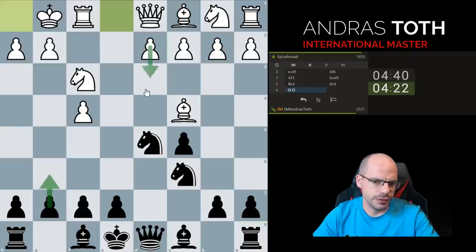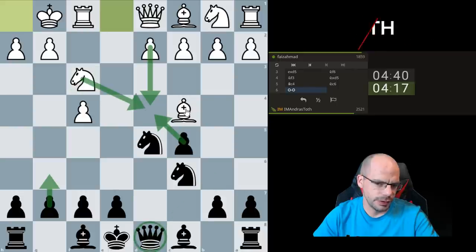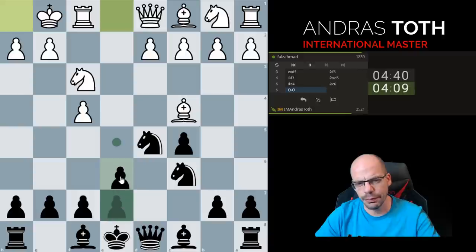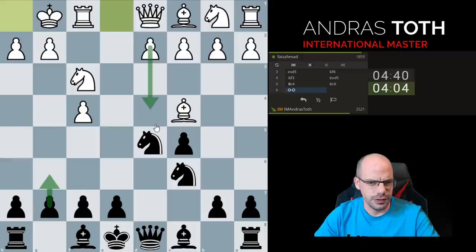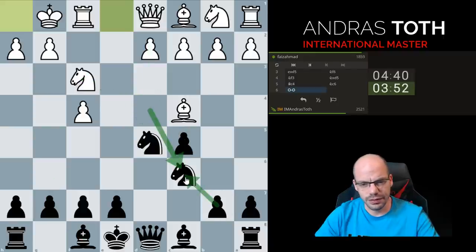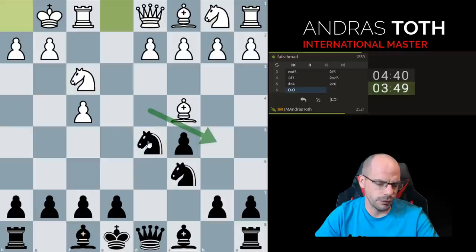I really would like to play g6 but I'm not too sure about d4 — takes, knight takes — and I can't really pin that knight because this guy is hanging. At the same time I'm a bit reluctant to play e6 and block the bishop in. So once again g6, d4 — cd, d — maybe bishop g7 then. Knight c6, bc6 is playable but knight b5 could be a problem. Okay, let's just go e6.